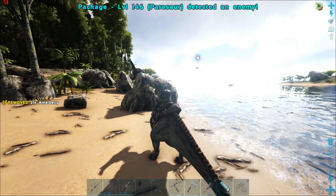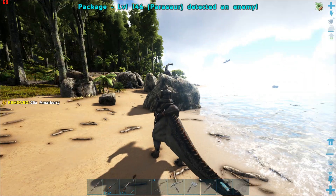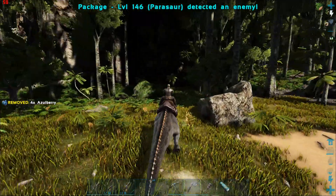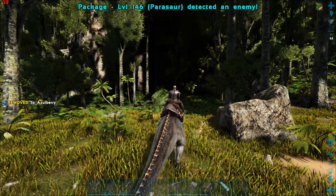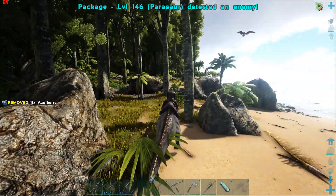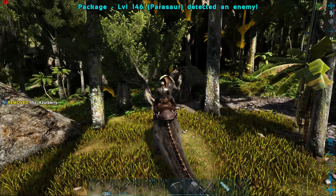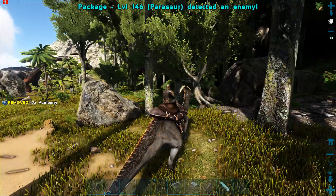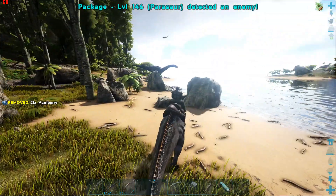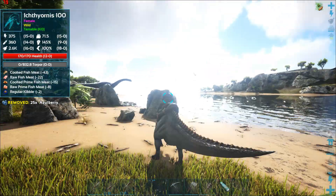Now, what can a Parasaur do? It's pretty simple — if you right-click, you'll see a kind of force field go out and then you'll see a red circle. You'll notice in the upper right-hand corner the red circle is tracking the Ichthyornis that's there. This is why you're riding it — right-click. It keeps picking up the Ichthyornis again with the red circle.